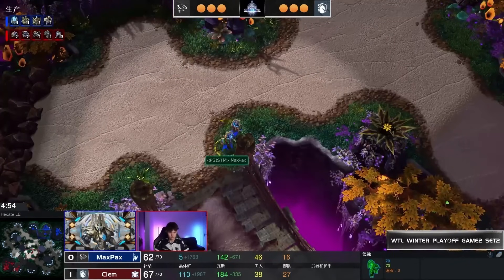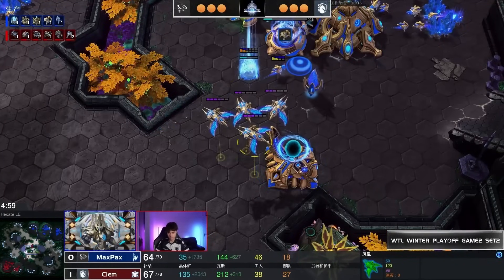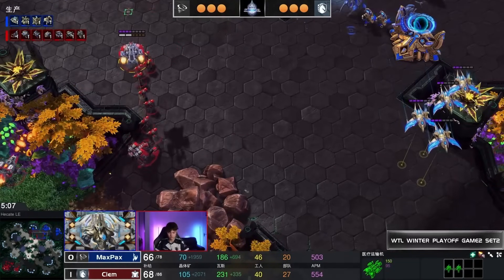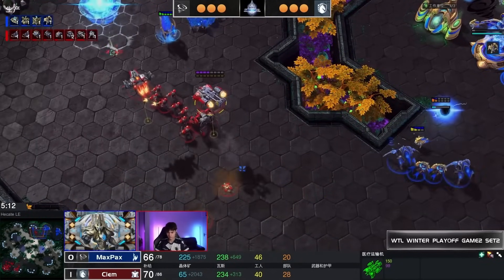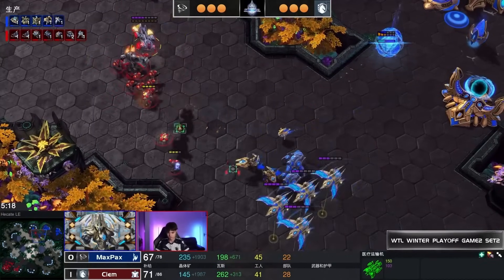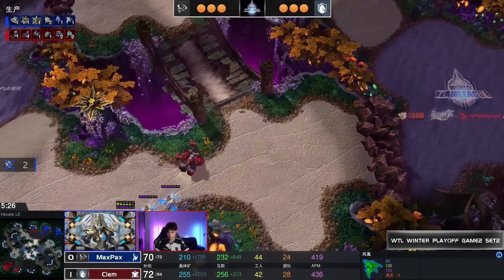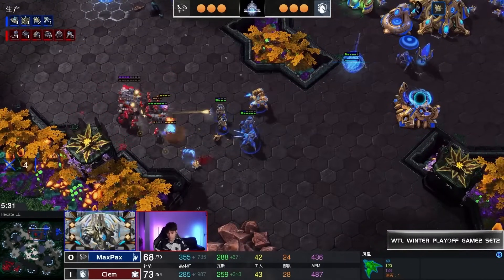Still seeing a Viking and Cyclone coming around, a few Marines, a couple of Adepts, Phoenix gathering, and a Stalker on the way. The bio push is going to come across and hit at a time where there isn't too much for Max Pax to play with. Widow Mines will help zone as Clem tries to deny the third base, and the Phoenix decide to go pick off reinforcements but run into a Cyclone and Marines.